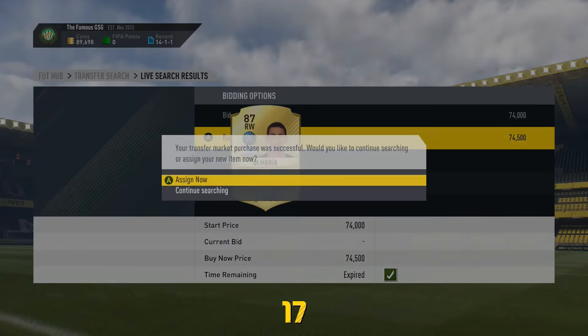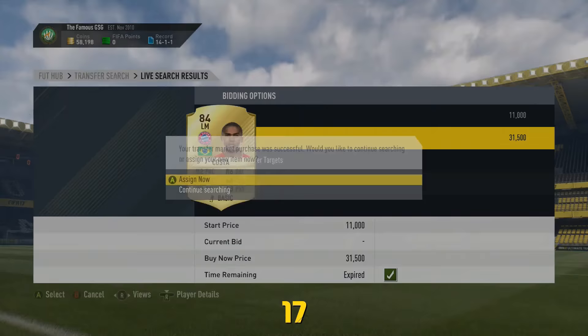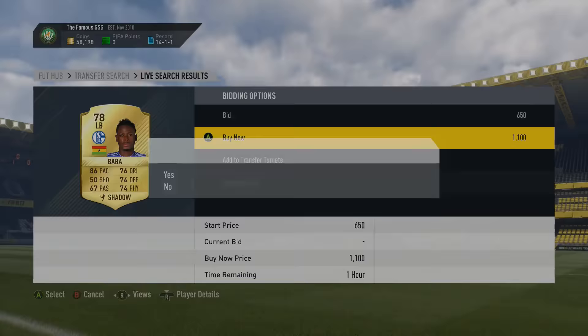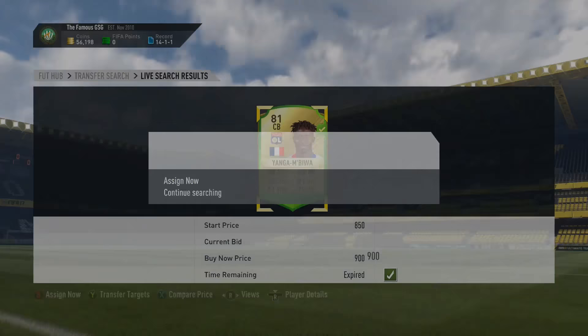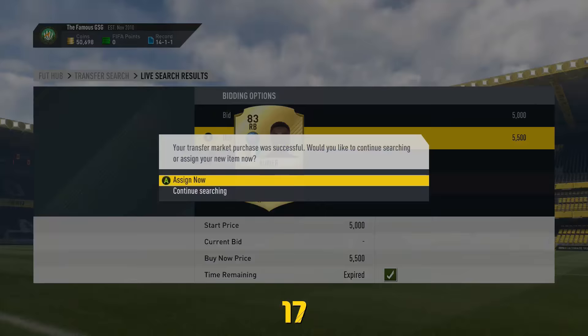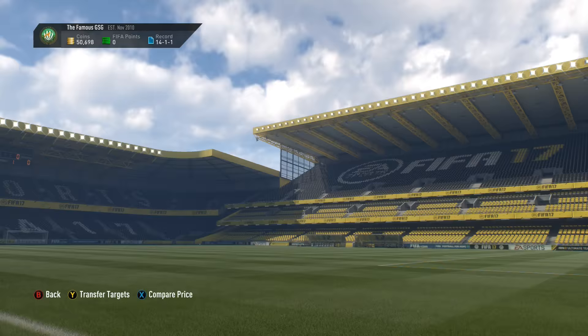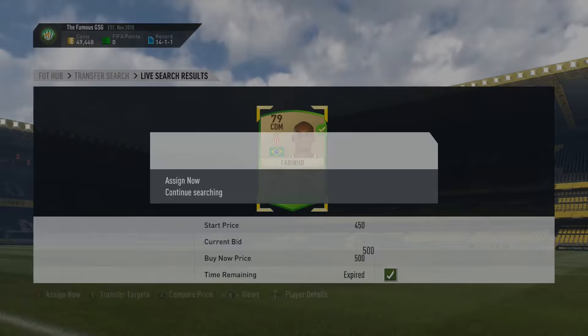So I got Di Maria in — the most expensive player in the squad now, a little bit under 75,000 coins. The cheapest one at the time was going for 80,000 so I was pretty happy about that pickup. I got Costa in as well, then picked up Baba, and also picked up Fabinho — whose mission was the same as Baba's, to get loyalty on. He's one of the players I want to use in my squad building challenge.